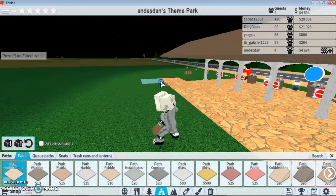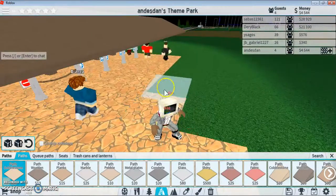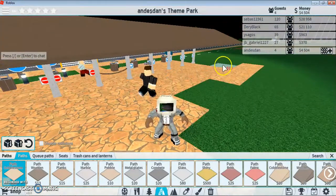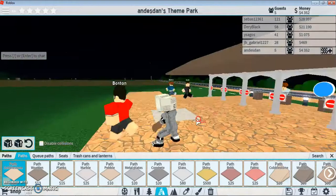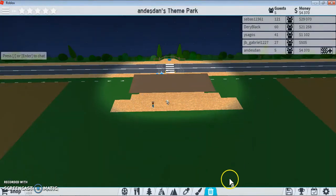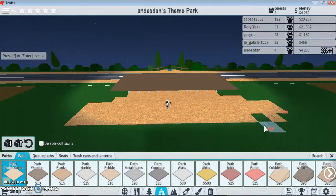We're gonna add some more paths — we're just laying the foundations here. There we go. So basically what we're gonna do is add shops and stuff like that, and then it's gonna lead off to the different sections of the park.